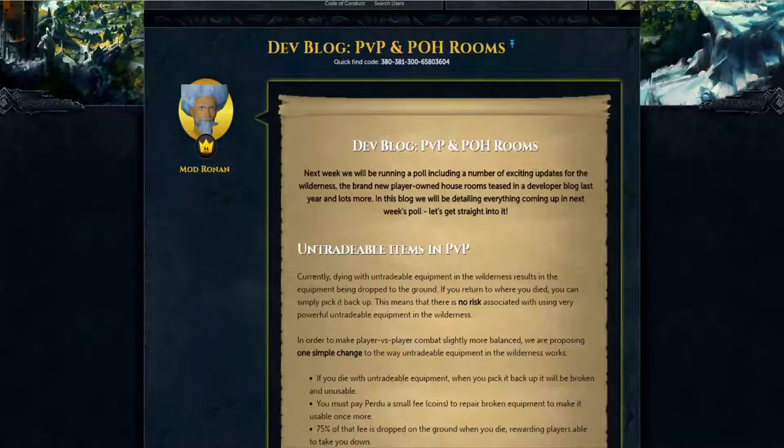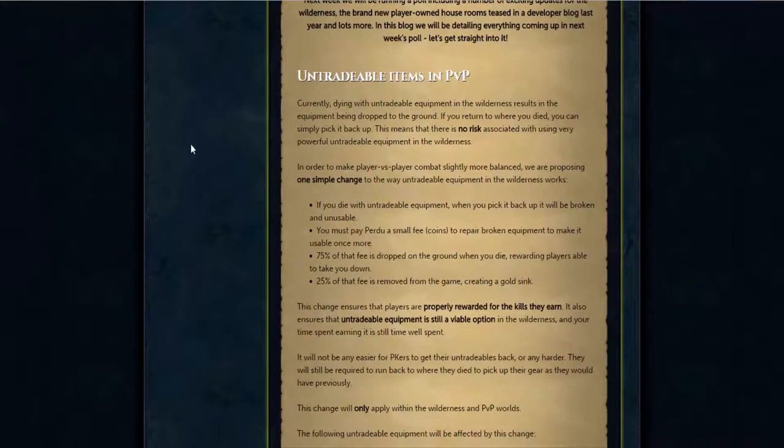Hey guys, Michael Lanz here. So today they released a dev blog on the POH rooms and PvP. Basically it's an overhaul of the construction and it's going to make it much better and more useful of a skill. And as for PvP, they're doing a lot of minor changes but a lot of big ones as well to PvP to make it a bit better and a bit more dangerous to be in the wilderness. This video is going to be a little bit long because I read it over already and it goes pretty in-depth on some of the topics. This is a dev blog so a lot of this stuff is going to be polled.